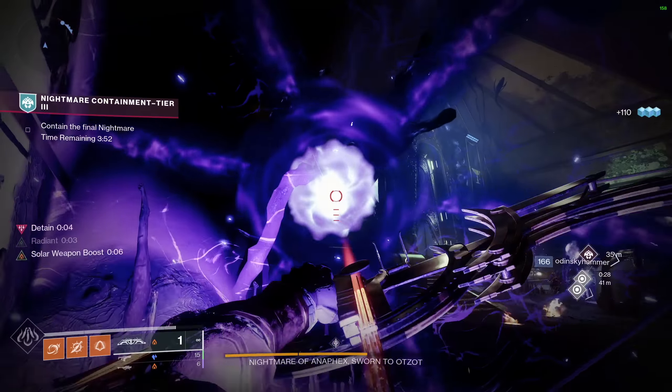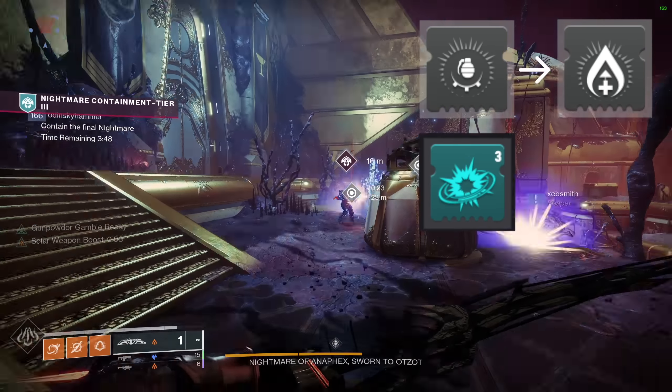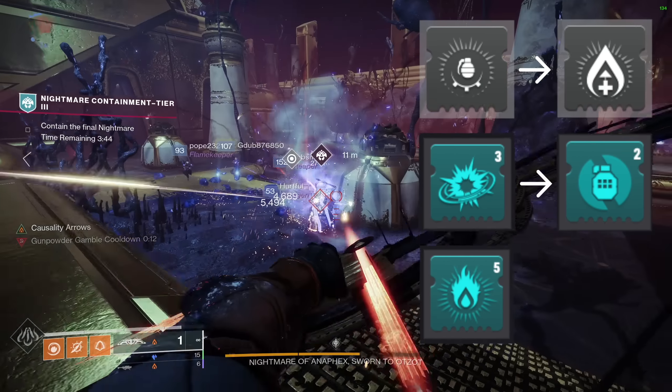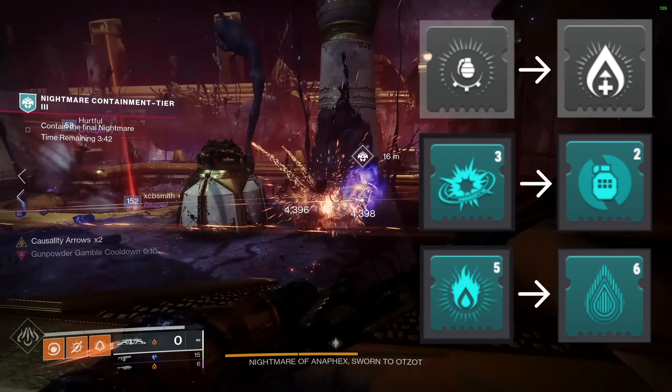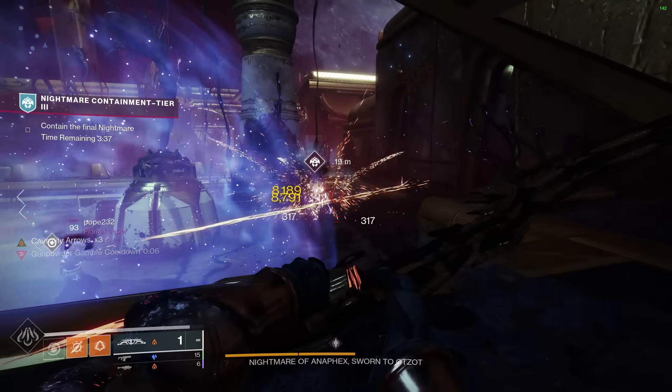If you're trying this build in endgame content, I would sub Well of Ordnance for Well of Life for added healing, sub Solar Fulmination for Molten Overload to make your grenades overload, and sub Flame Harvesting for Withering Heat, which will weaken champions with solar abilities. Molten Overload and Withering Heat is actually a nasty combo if you haven't tried it.